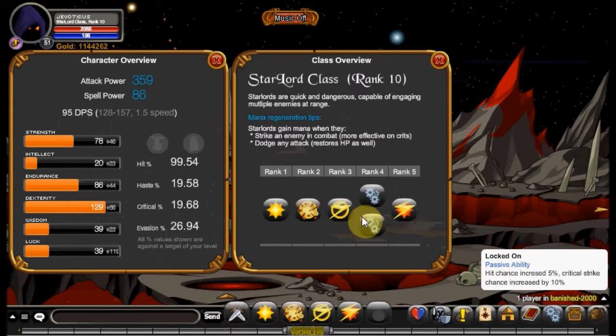Your second passive is called Locked On — hit chance increased by 5% and critical strike chance increased by 10%. As you can see, Starlord has some really great passives. Unfortunately, because it was one of the older classes, it does not have a rank 10 passive.